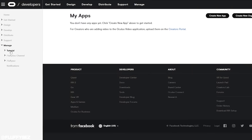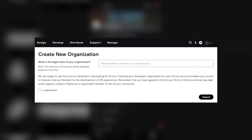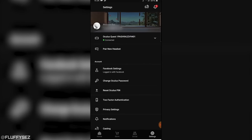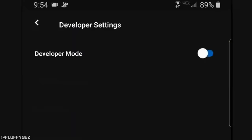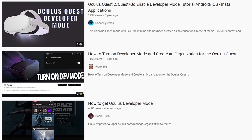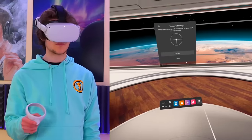Obviously, if you haven't already, you're going to want to enable developer mode on your Quest 2. All you need to do is go to developer.oculus.com, create an organization — you can just slap your username in there — hit submit, then open the Oculus app on your phone and turn developer mode on in settings. If you don't want to enable developer mode, don't worry — the majority of the hacks in this video can be done out of the box anyway.